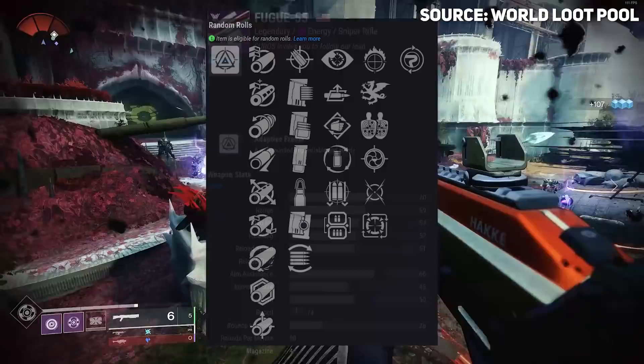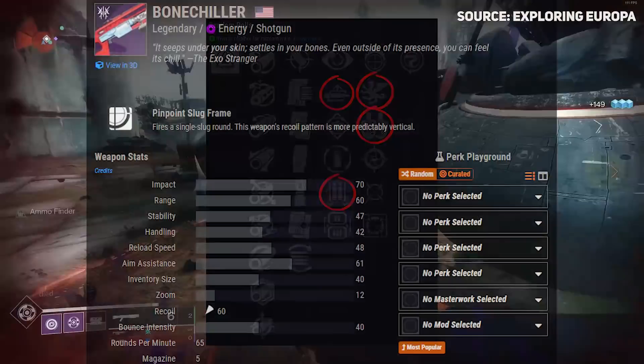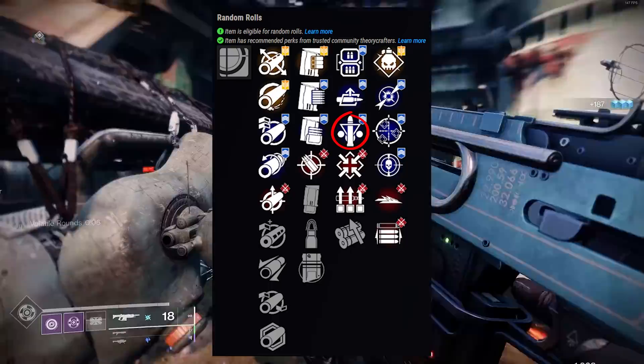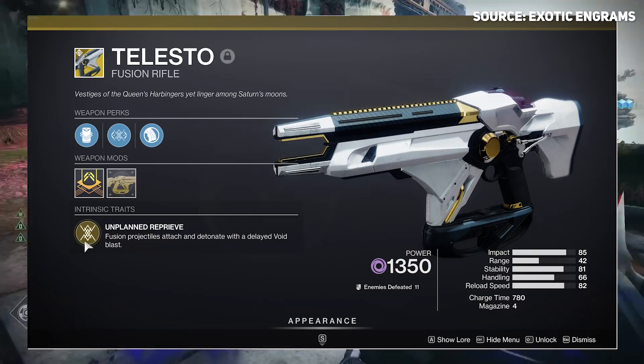Overall the best damage in the game right now is Deathbringer with volatile. With that said, in the energy slot I want you to consider the Fug sniper rifle. It can roll with things like Firing Line, Vorpal, Auto Loading Holster, and Four Times a Charm - check that vault. Moving on, Bone Chiller is on this list because it's a void shotgun slug that comes with Triple Tap. Volatile easily makes up for the lack of a damage perk.